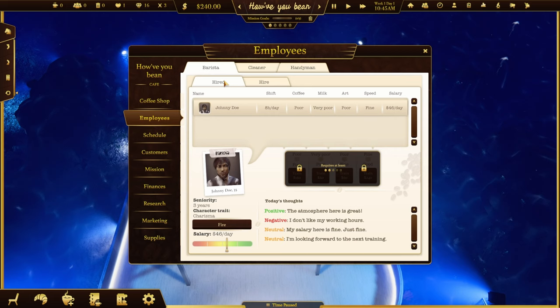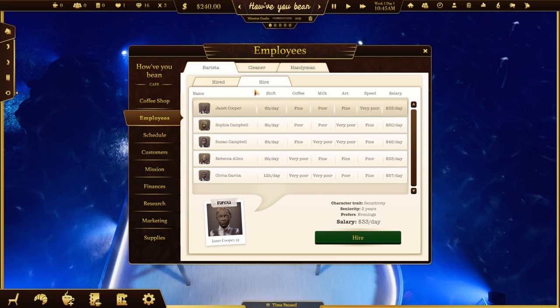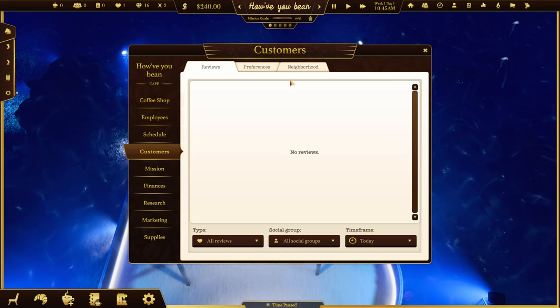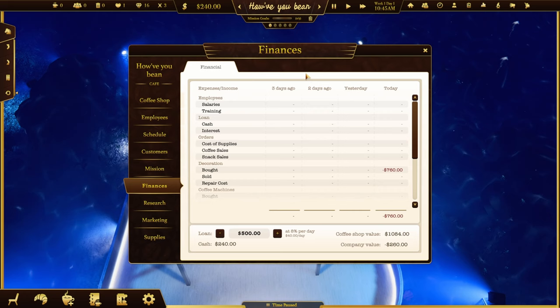We have a healthy stack of employees to hire. Johnny Doe works eight hours a day - he's pretty quick but not amazing at anything, and costs us $46 a day to employ, which is pretty cheap. Obviously we can only open for eight hours a day with him so we'll need to hire more staff. We need cleaners, handymen - all of these things. We can check how our customers are doing, see if they're happy. We can take out a loan at 8% a day.